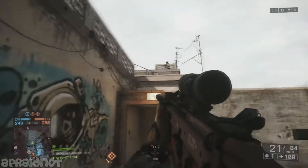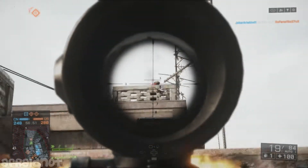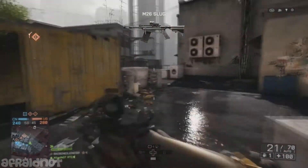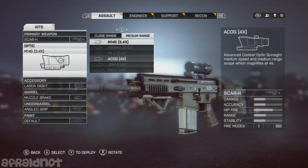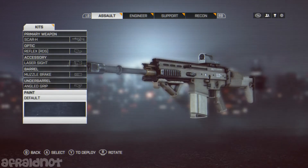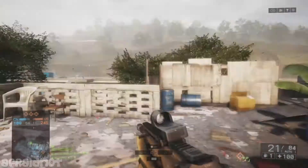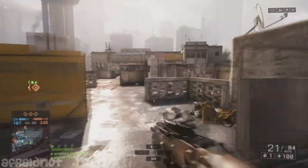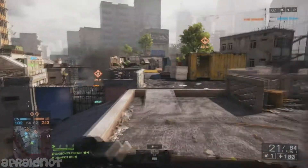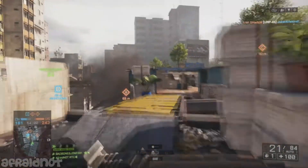On this episode I'll be covering the Scar H. Now, what can I say about the Scar H that hasn't been said already in first person games? Historically in Call of Duty it's normally a gun with low recoil and high damage, but in Battlefield 4 the damage is on the low side and the recoil is quite a lot, though it's manageable.